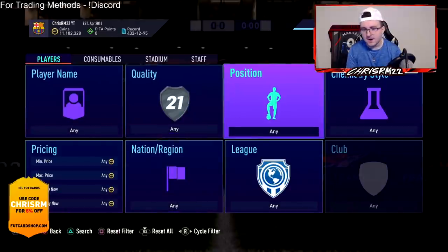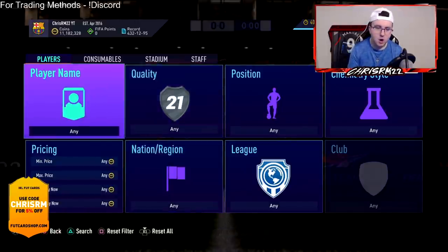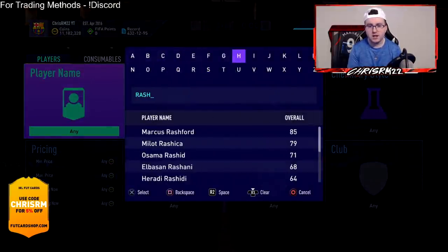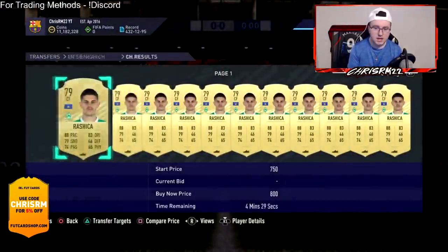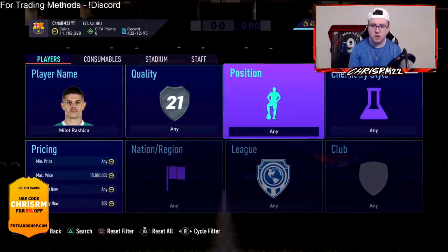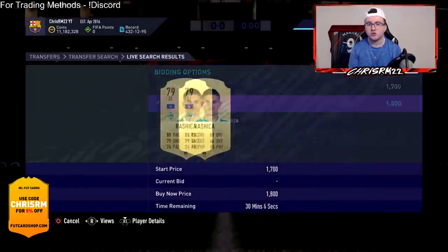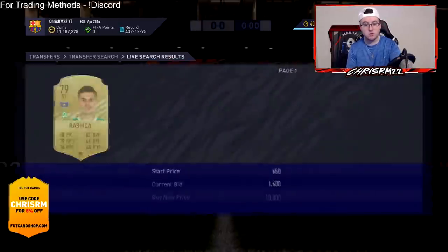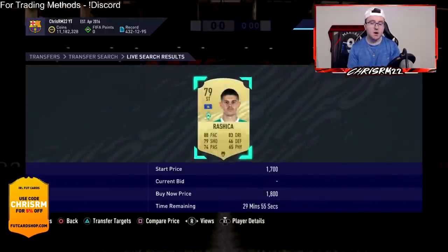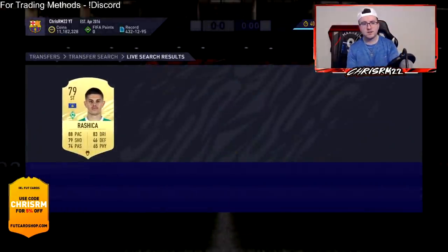Another low budget method — also in the Discord — is chemistry style trading and position change method. Take a player like Rashica: a lot of people are still using gold cards this year. If you look at Rashica on the market, he's currently at discard price, but with a Hunter chemistry style applied he's listed at 1,800 coins. There were five or six listed at 1,800, which shows people do buy these cards.